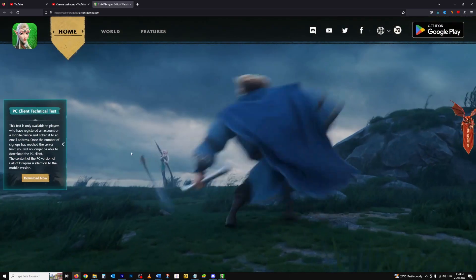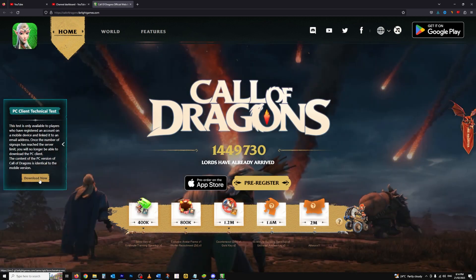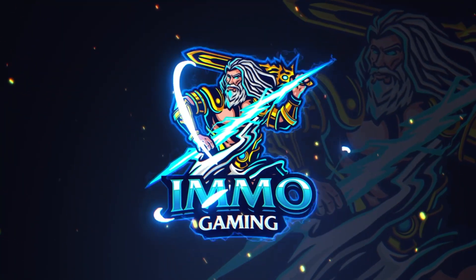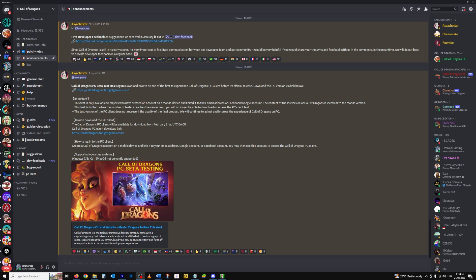In this video I will go over the new PC beta release for Call of Dragons. I will show you the new features including graphics and legion control available exclusively to the PC version. G'day Dragon Tamers, Mortal here. Farlight Games has released the Call of Dragons PC beta test, which enables you to experience the PC client before the game's full release. You can access it via the link in the description, or go to the Discord announcements where the link is also available.